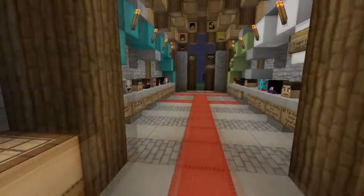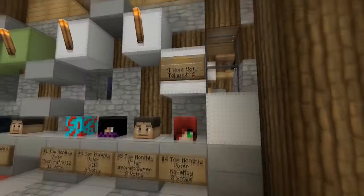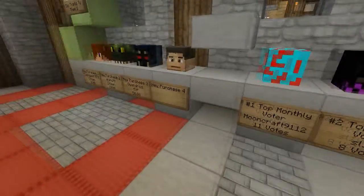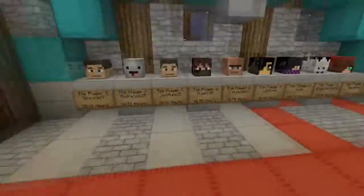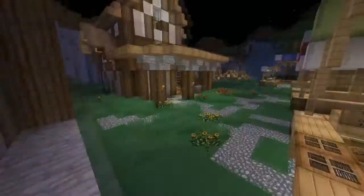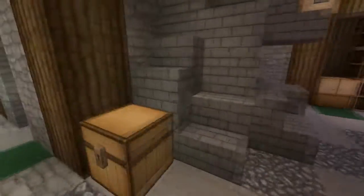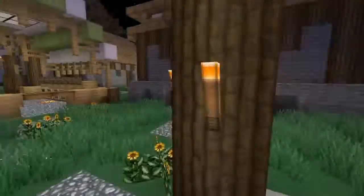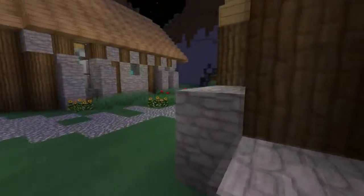All the way over here is the hall of fame — it shows the number one monthly voter and other top voters. If you want to check it out, join the server. Over here is kind of like an armory and anvil area where you can craft, smelt your stuff, make potions, fix your tools at the anvil, and all of that.